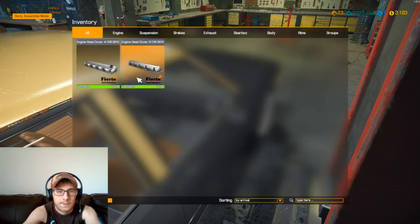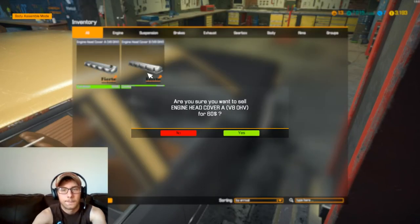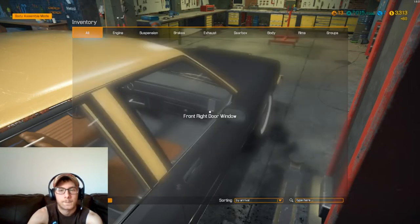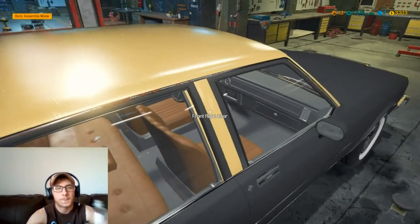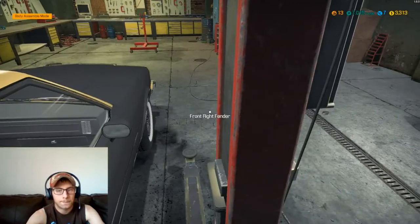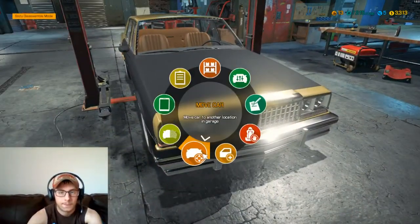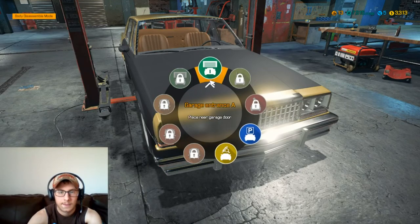Check our inventory and see what's in here — yep, I did buy the wrong covers. Alright, I think everything's done on this car now. I'll send it over to our test path.